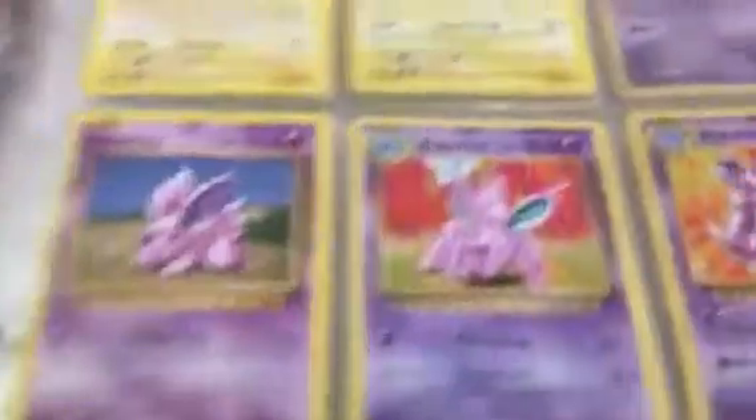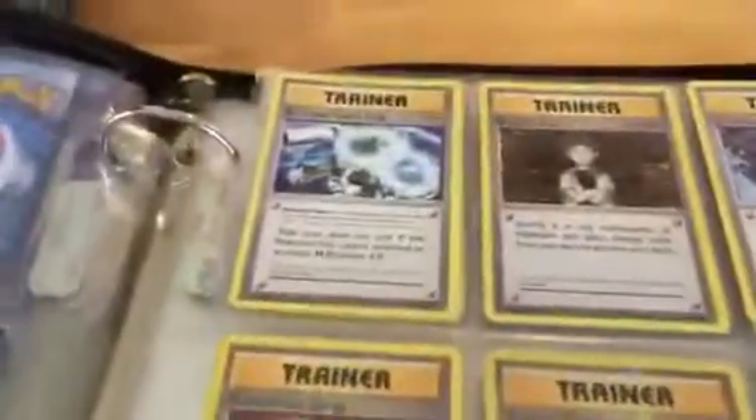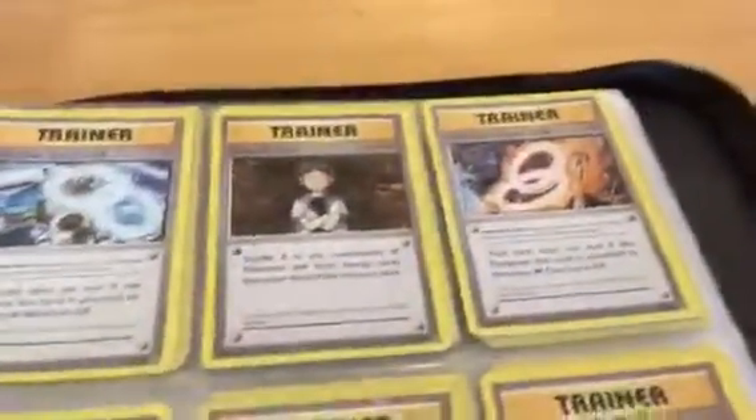Voltorb, Electrode, Electabuzz, Nidoran, Nidorino, Nidoking, Nidoking Break, Gastly, Haunter, Drowzee, Koffing, Mewtwo, Diglett, Dugtrio, Machop, Machoke, Onix, Hitmonchan, Rattata, Raticate, Farfetch'd, Doduo, Chansey Hollow, Porygon, Blastoise EX Spirit Link, Brock's Grit, Charizard EX Spirit Link.